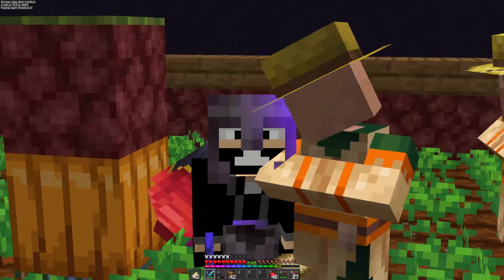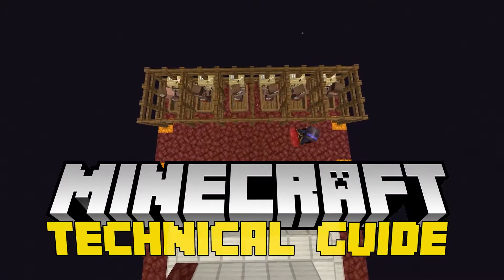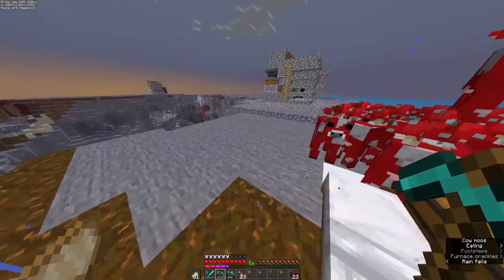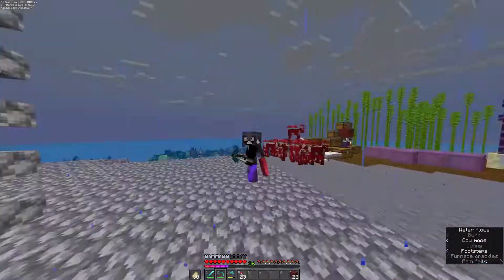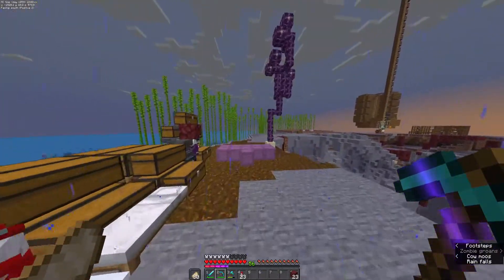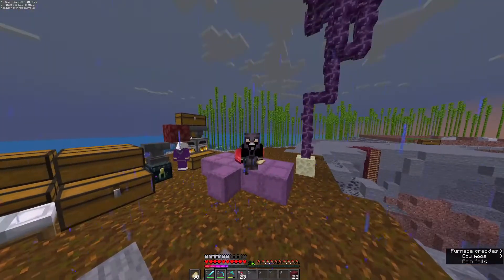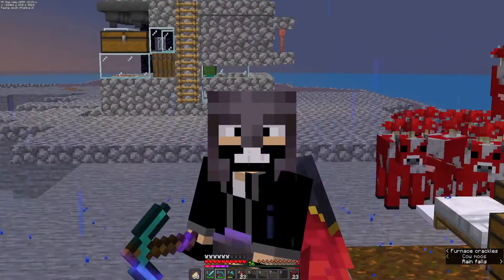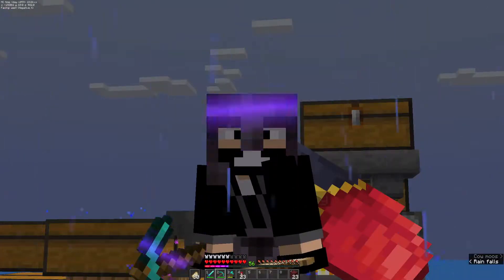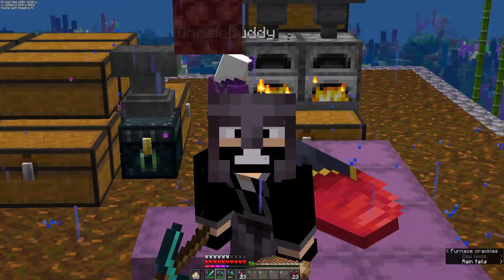We've made a villager breeder, and so begins the start of our trading. Now that we're here, we're going to collect some stuff in order to build the void trading hall. But instead of collecting all the materials and placing them over there, we're actually going to build the stations in which we can gather resources in the void itself. It's going to be small mini auto farms — not micro farms — in order to do it.